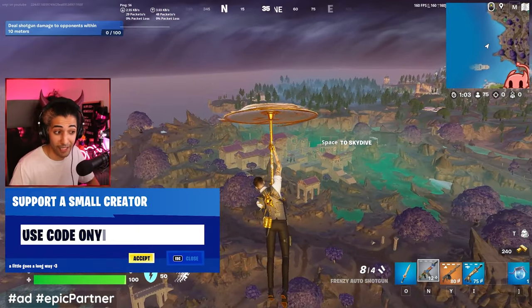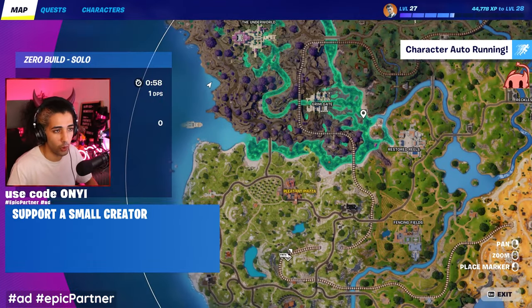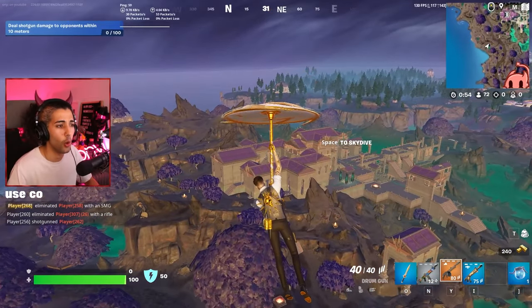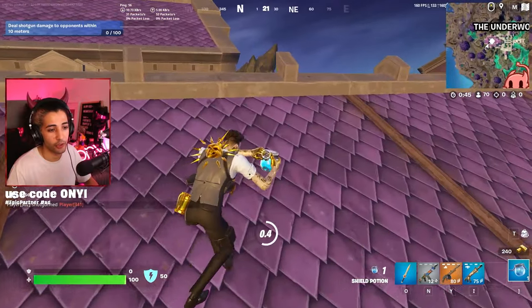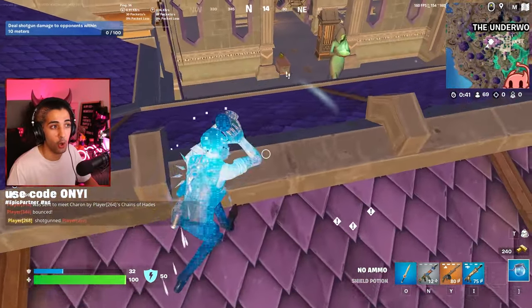This new drum gun works with mods. Once the mod bunkers open at zone 3 — a total of 6 of them will always open at zone 3, out of 9 total on the map — you'll be able to put the perks of your choosing on it. You can put a drum mag on it, which gives it 40 bullets, you can give it a better scope, and a whole bunch of other stuff.